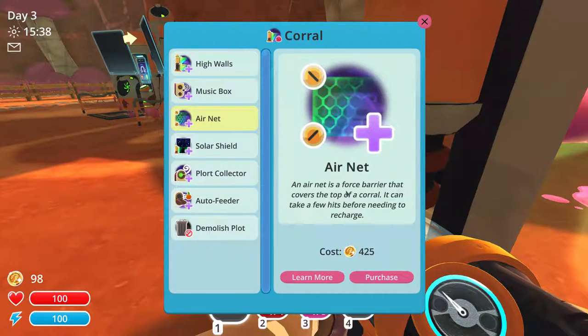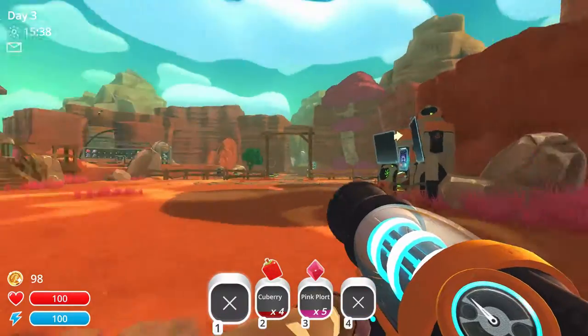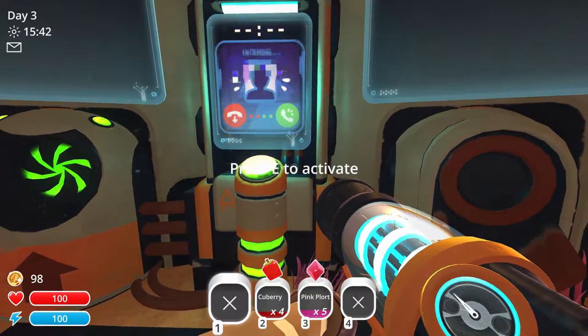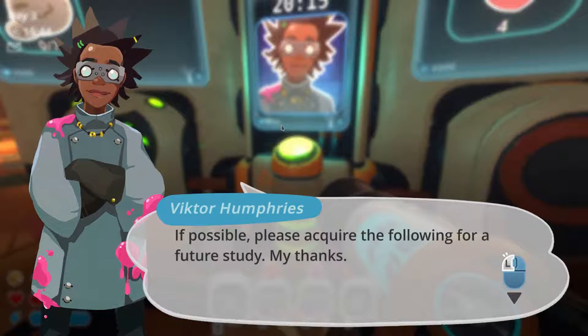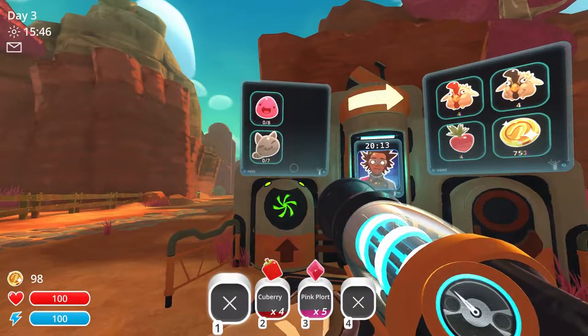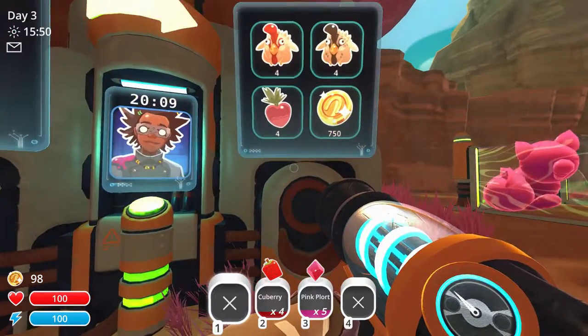What does that air net do? The air net is a force barrier that covers the top of a coral — it can take a few hits before needing to recharge. Solar shield — that's the one. 425 new bucks. We got a thing here. This is Victor apparently. 'If possible, please acquire the following for a future study. My thanks.' You need seven of those and eight of those, and I'll get some chickens at 750. I'm out to get that.